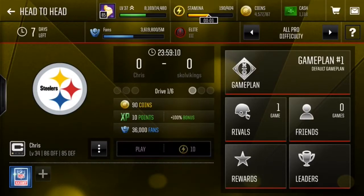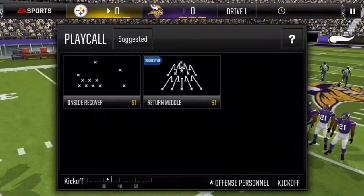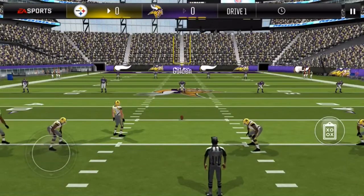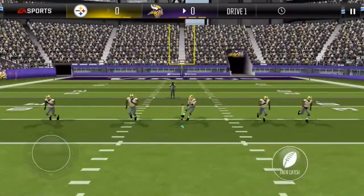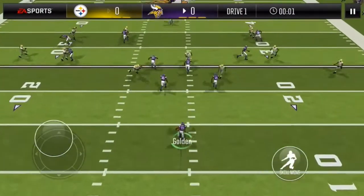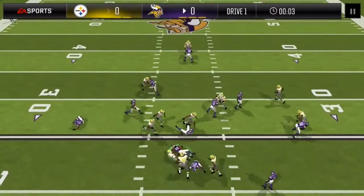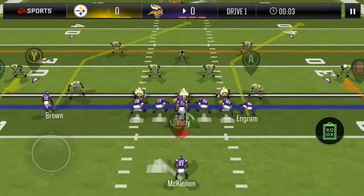Hey guys, it's G. Welcome to another Madden Mobile video. Today I've got head-to-head battle, and what I'm going to do is gameplay with both the 90 overall Tom Brady I have, and I'm going to, as much as I reasonably can, feature my new tight end — the Rising Stars Evan Ingram, currently with boosts a 97 overall.